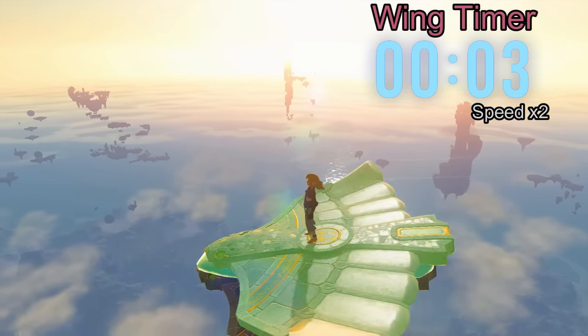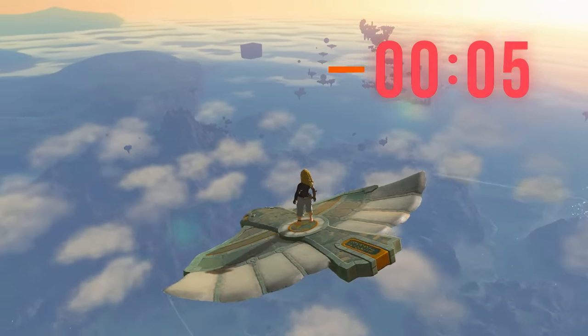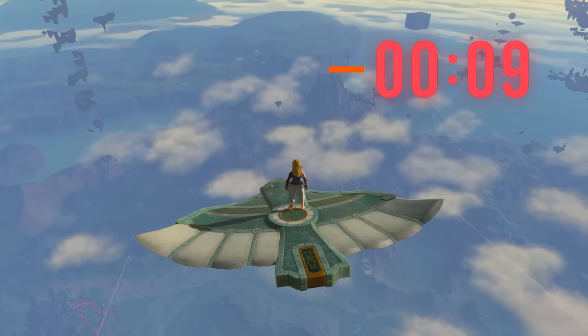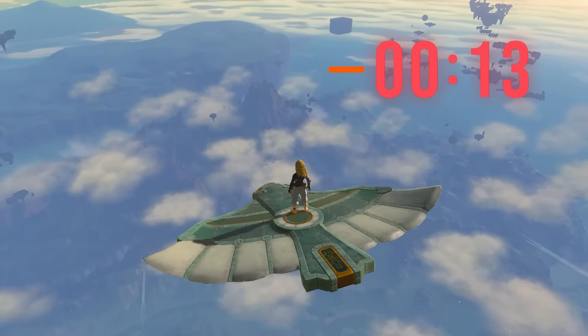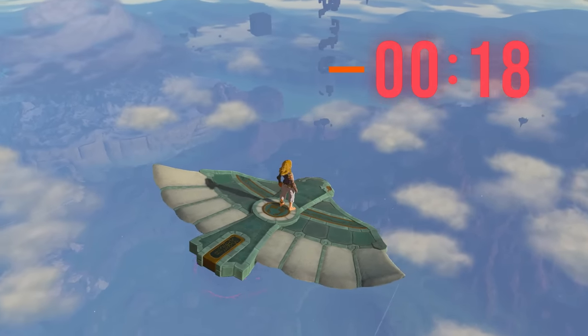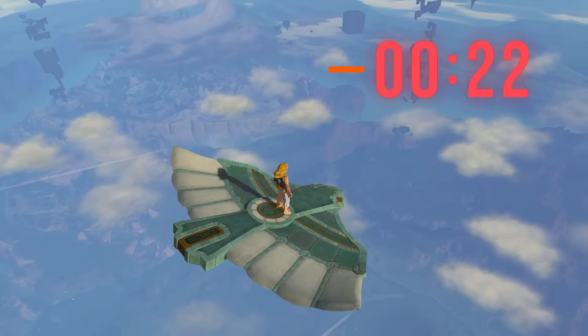Well today, that changes. There is a mini game on Eventide Island that puts you on a wing that will never disappear. This video is going to explain how to obtain the Infinity Wing on all versions of the game. The story of how we achieved this is honestly super awesome, but it'll take some time before we can produce that type of video. Given that the wing is so awesome, we thought it best to show you how to get it as soon as possible.